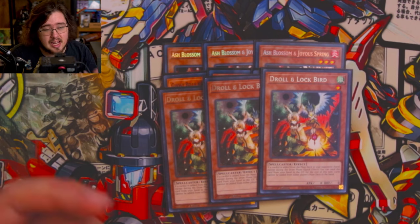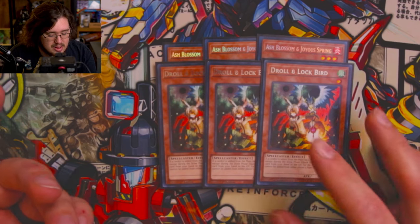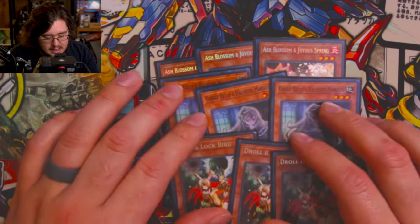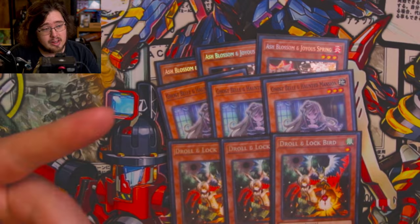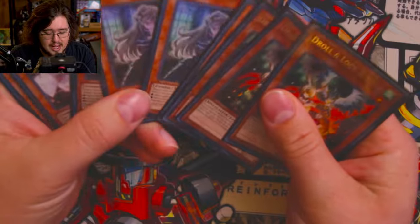And lastly, three Droll & Lock Bird — basically the only deck I can think of that this really doesn't hit is Labyrinth, and even then it can do a little bit to them. I wanted to make sure I had the most immediate and impactful hand traps in my deck so I'm ready to deal with other decks, and that way I also have room to side them out when I go into games two and three.